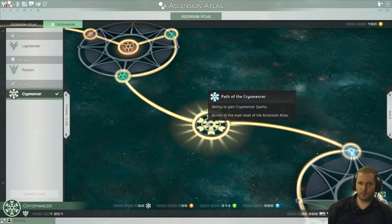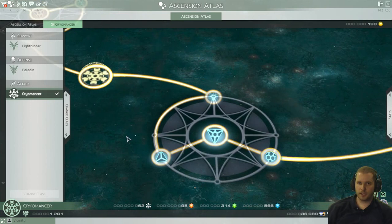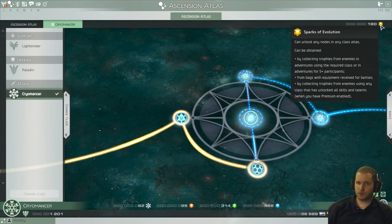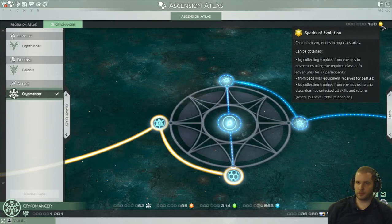As you get further in the tree, you eventually get to this point that says 'Path of the Cryomancer' or 'Path of the Paladin' or whatever. From here on, you can no longer spend the normal red, green, and blue gems — you now have to spend these special Sparks of Cold, or whatever they're called depending on your class. In addition to Sparks of Cold, you can also spend Sparks of Evolution, which can be used to unlock any nodes on any character. For example, I only have 62 Sparks of Cold, this node costs 62, so I can supplement that with 38 Sparks of Evolution.